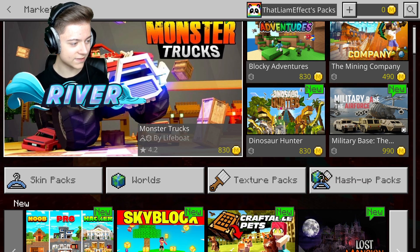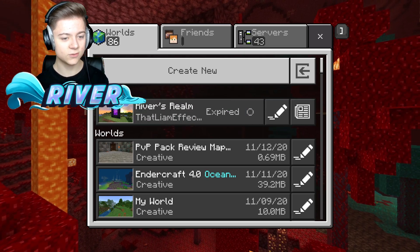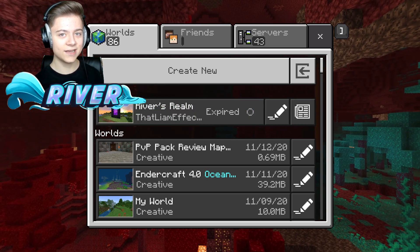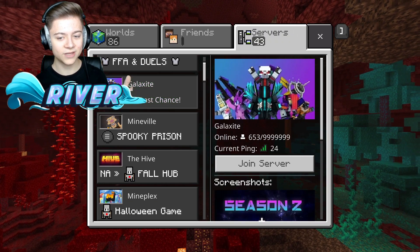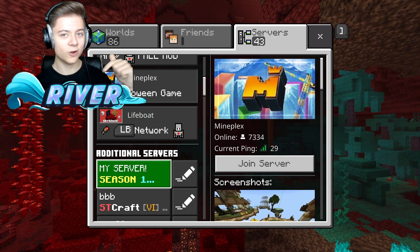So what we need to do now is get out of Marketplace and press Play. You're going to want to wait for Realms to load in, and then once Realms is actually loaded in, that's basically all you have to do. Now if you press on Servers, it's going to load completely fine and you should be able to join basically any server on the featured list or even your own additional server.